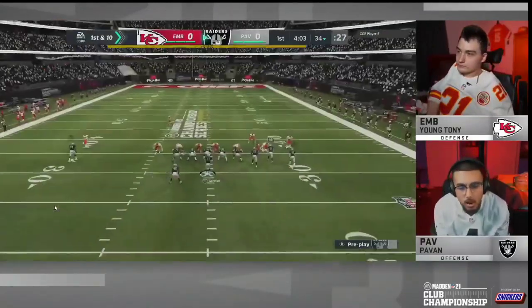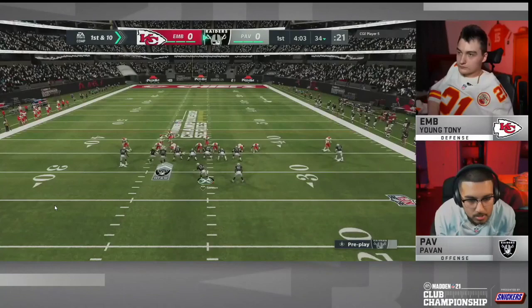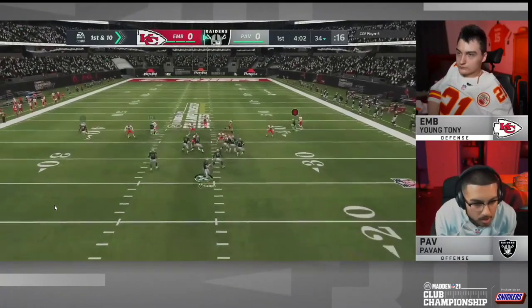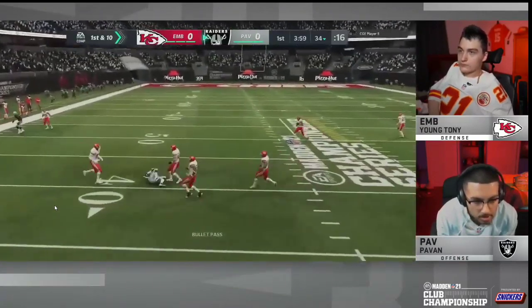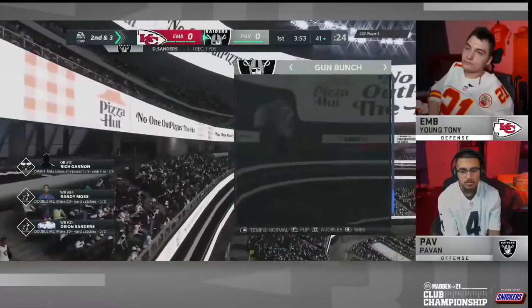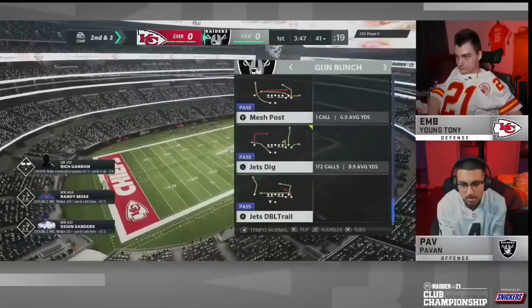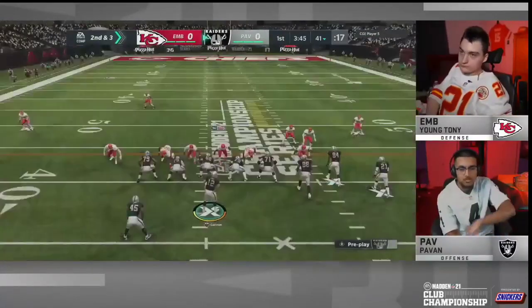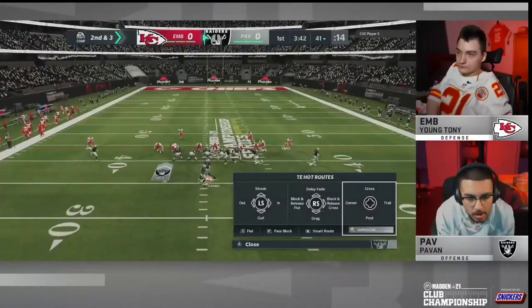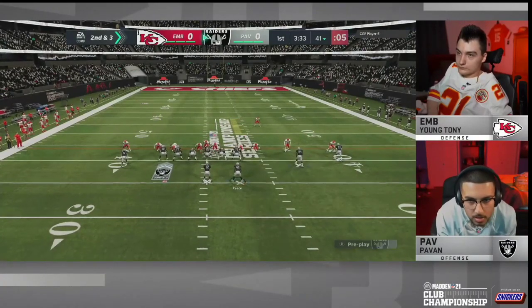Pavan came out slinging in the Madden Club Championships, and I think everybody can agree that the way his gun bunch really worked for him was incredible. He did a great job both on the offensive and defensive side, but his offense was really his best asset. I wanted to dive in today to give you two or three setups that he used a ton in this tournament that really helped propel him to the club championship finals.